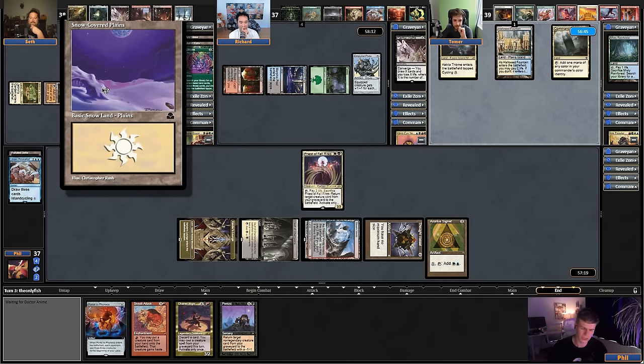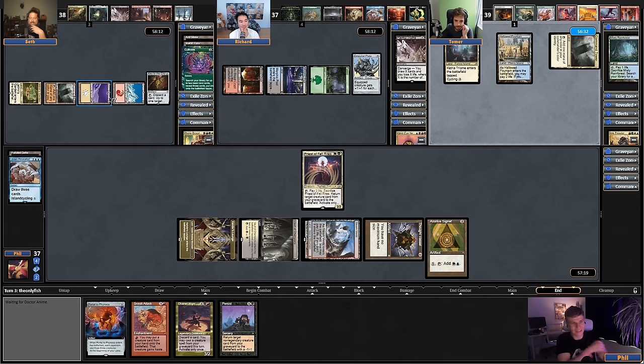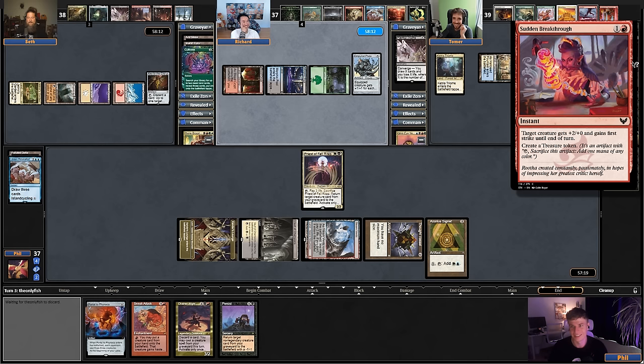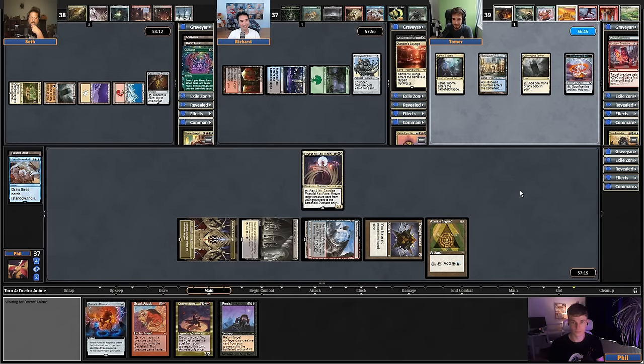I recently opened this lens where you have to imprint it with Extraplanar Lens. I just recently foiled out my Jadar deck with basics, but regular basics — I don't want to get foil snow-covered. What's Tomer doing over here? I don't think we need this. Ha! G plus G plus G plus O — first strike on the turn! He surprised us with the ramp. That is the worst ramp. You can now play Commander and protect it — two mana make a treasure. Commander and protect it is the scary pod.